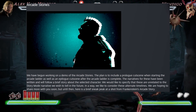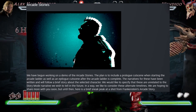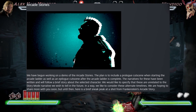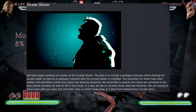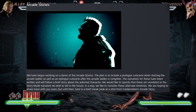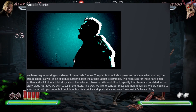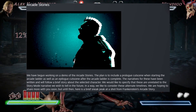In other news, arcade stories. We have begun working on a demo of the arcade stories. The plan is to include a prologue cutscene when starting the arcade ladder as well as an epilogue cutscene after the arcade ladder is complete. The narratives for these have been written and will follow a brief story about the selected character. We would like to specify that these are unrelated to the story mode and narrative we wish to tell in the future. In a way, we'd like to consider these alternate timelines.